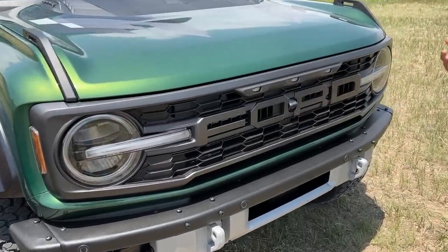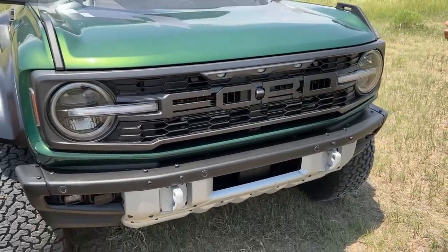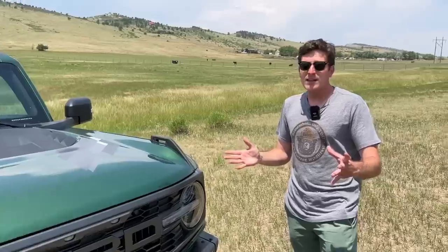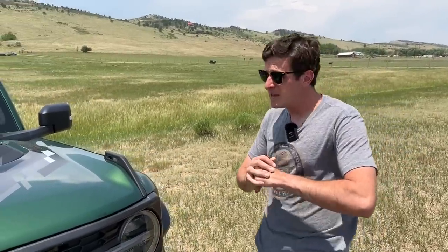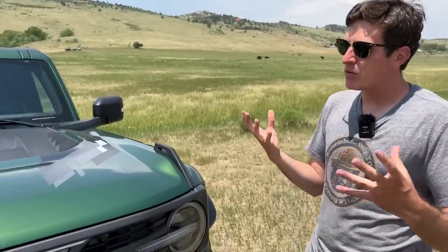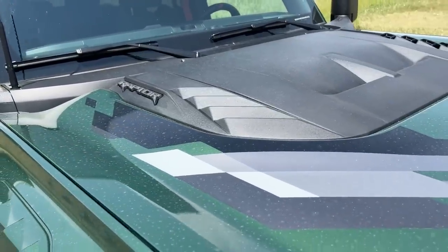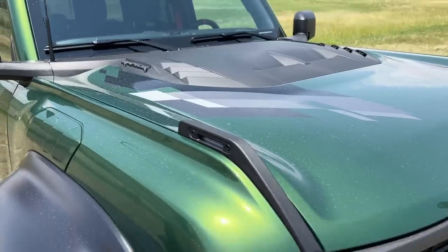On the Raptor, the Bronco script is no longer in the center of the grille. Instead you have what's called the F-O-R-D grille. This is a Raptor product, and the Raptor name was first used on the F-150 — I think it launched in 2009 — then there was a second-gen and a third-gen F-150 Raptor. Now they're taking that Raptor name and applying it to the Bronco. There's also a Ranger Raptor abroad that hasn't come to the States yet, but this is really the first time in the US we're seeing the Raptor name on something that's not an F-150.